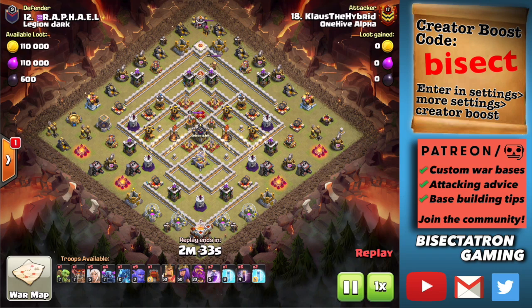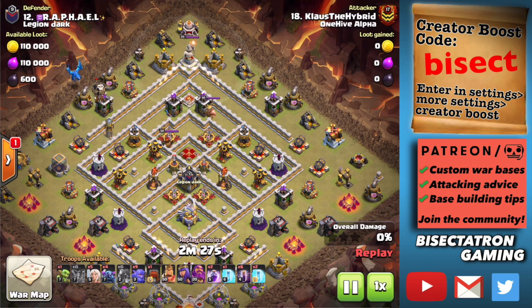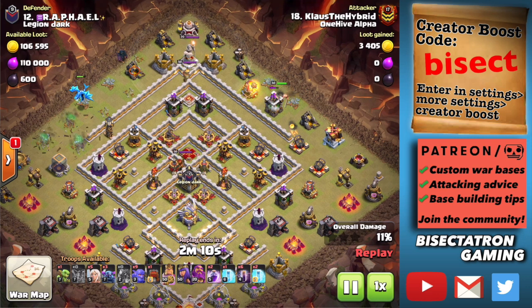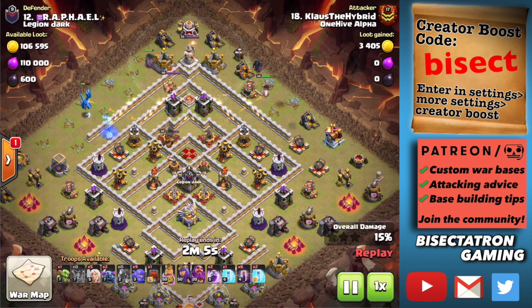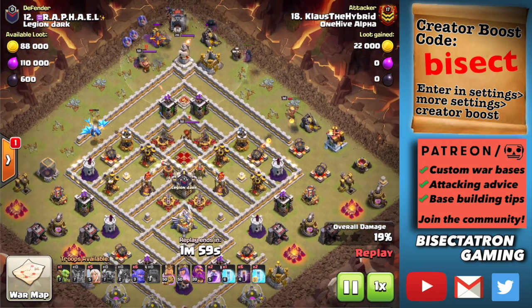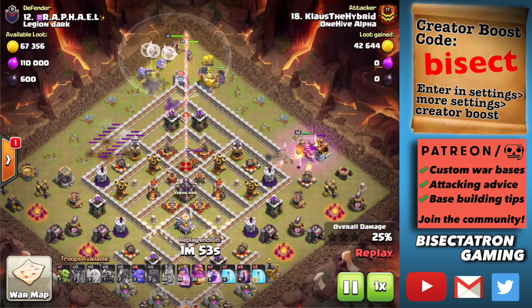We're also seeing a lot of E-drag funnels. Funnels are very important for this attack because you have so much going into the base — a lot of your success relies on getting all those bowlers and PEKKAs into the base properly. You can see E-drag funnel on one side, king on the other. It's a great combination. King is definitely a good thing to use to funnel because you don't want your healers locking onto the king — you want them on the PEKKAs. They actually get more value healing the PEKKAs than the king.